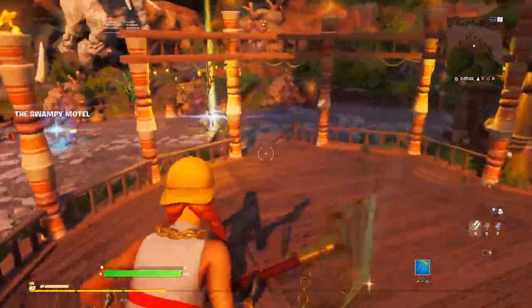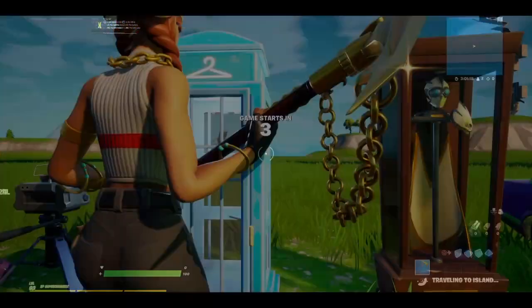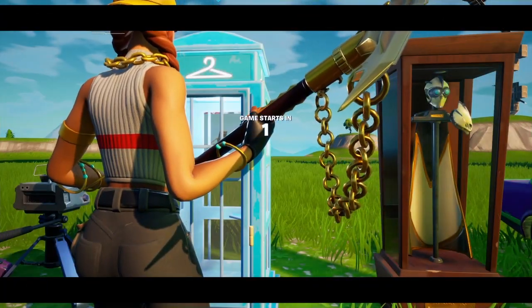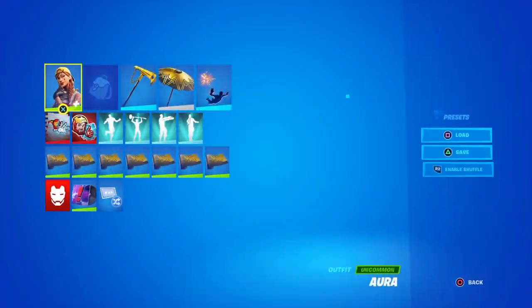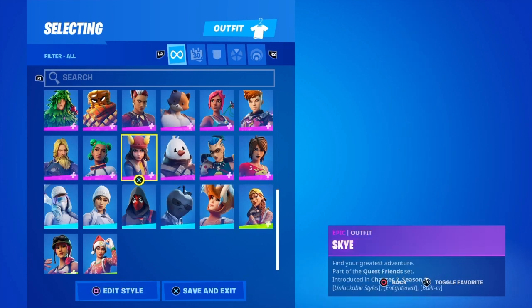Now you have to enter the map that has the phone booth in it, which in this case is my own map. Other people don't see this, so we have to enter the phone booth and change the skin to any other skin.